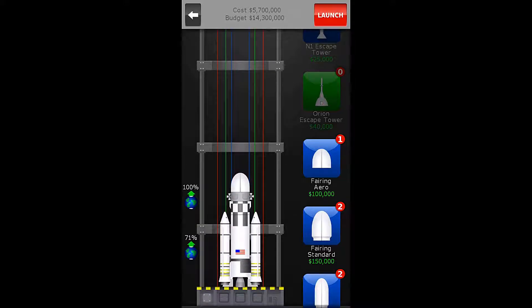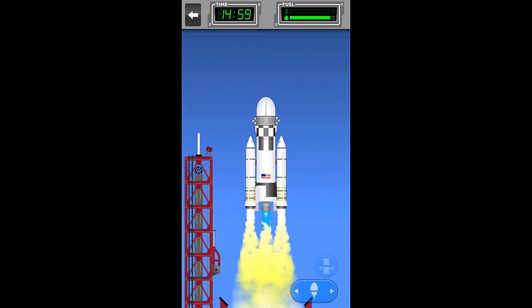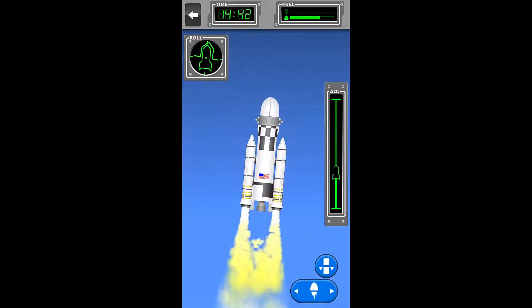That's $300,000 cheaper than our cap of $6,000,000. So let's skip right ahead. At about three and a half seconds we will start the engine, and we are going to shoot right up because this is a really light rocket. These boosters are going to make us extremely fast, and we're going to start turning right about now. We're a little early, but that's fine.